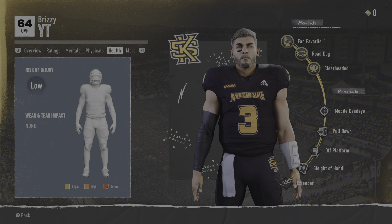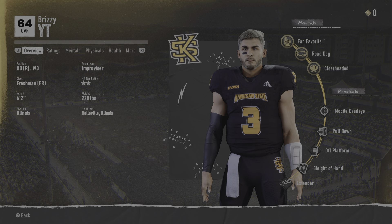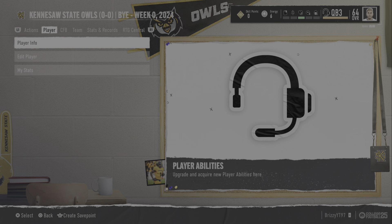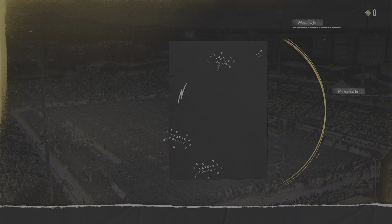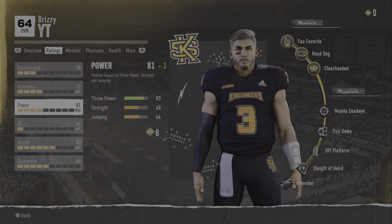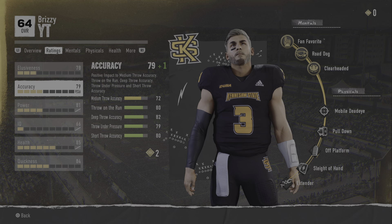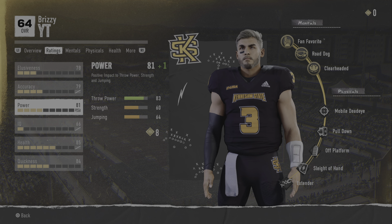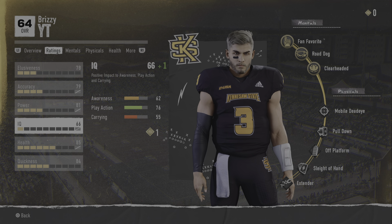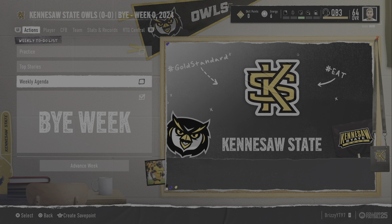We have to spend points on these once we get the required level. Risk of injury is low, wear and tear impact none because we haven't done anything yet. We are the number three quarterback on the depth chart currently, which is actually the highest overall. I spent points into accuracy — I'd like to get some throw power because I can live with these accuracies right now, but I want to be able to throw the ball downfield.